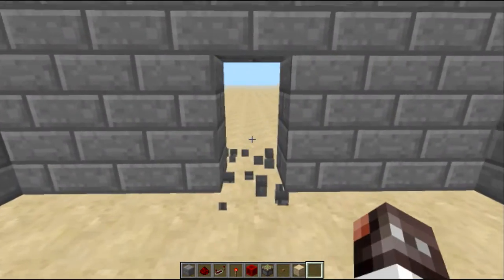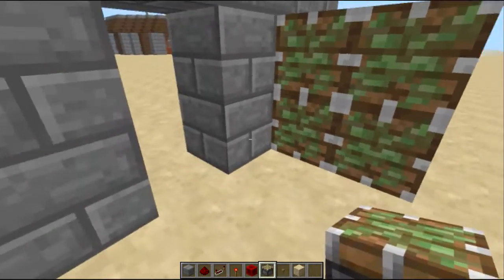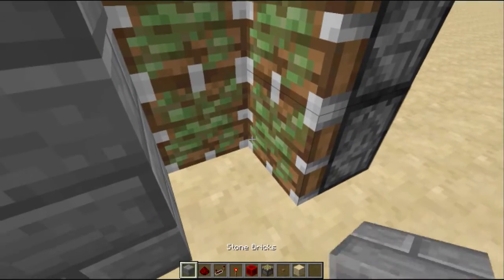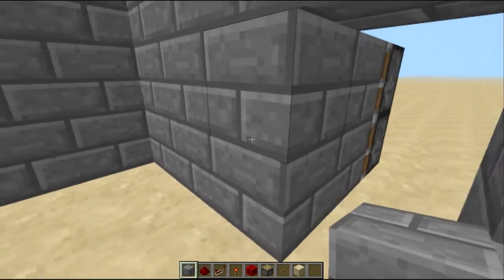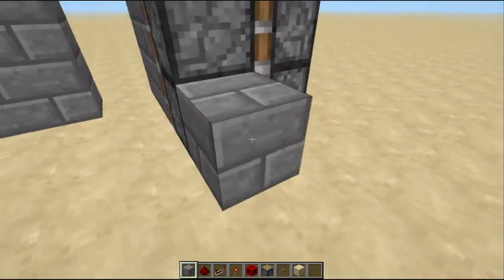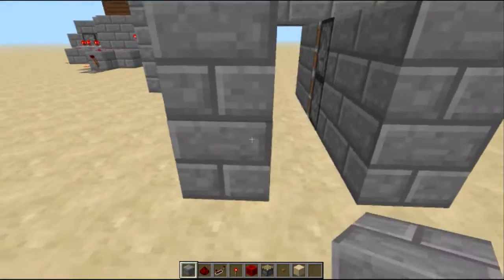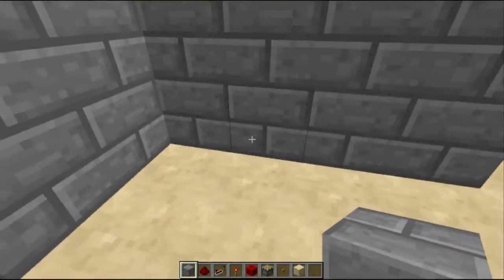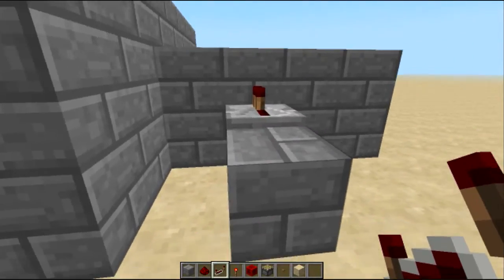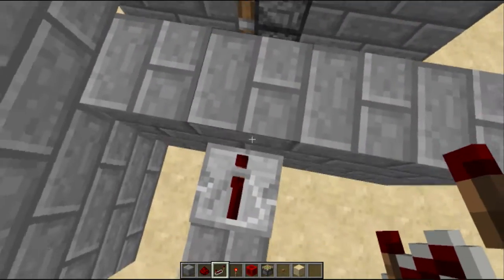You're going to start out by knocking out two blocks for your door, and then you're going to put blocks just like that — sticky pistons — and then put two more just like that and then a block that matches the wall. Then you're going to want to make yourself a little hallway. In the hallway you want to put two blocks just like that with a repeater on top, so that when this is powered it's going to turn on those pistons through this block.